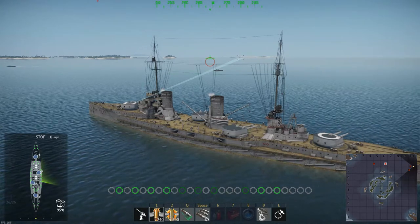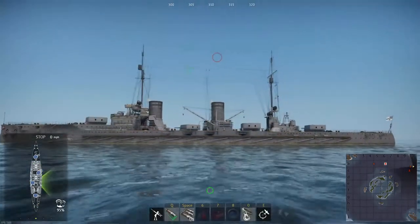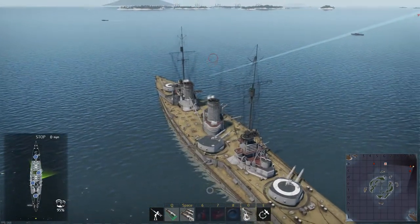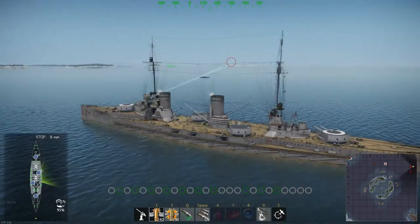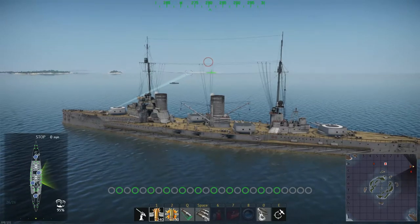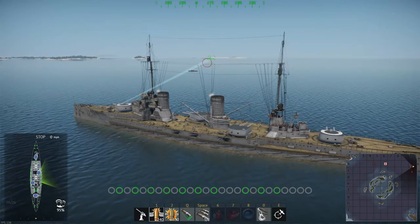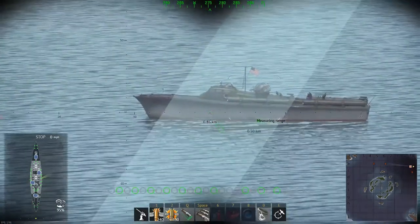If you want to know how to switch guns: it's Alt and then 1, 2, or 3. 3 selects your AA guns — the Von der Tan being a World War One ship effectively just has a couple of machine guns for that. Alt+2 is your secondaries, the smaller caliber guns all across the side of the ship. These are useful for destroyers and smaller ships.